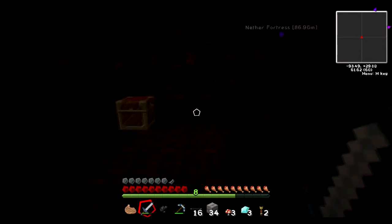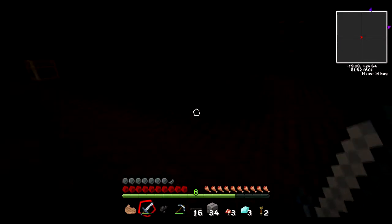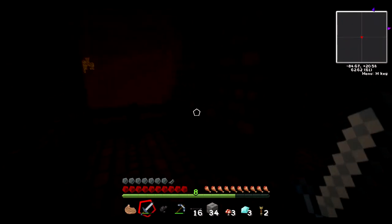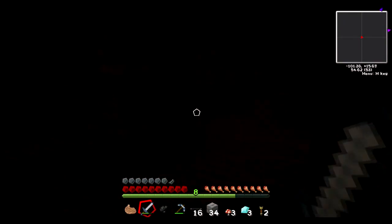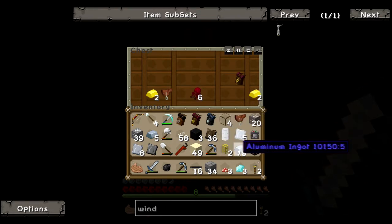Maybe they've added them in a new Minecraft version I haven't played yet, or maybe it's part of the mod pack. I think we came down those stairs, so we should go down and find another chest. Holy hell, we have so much stuff — look at this, nether wart! I should not have brought all this stuff here. I should have cleaned my inventory out before we came.